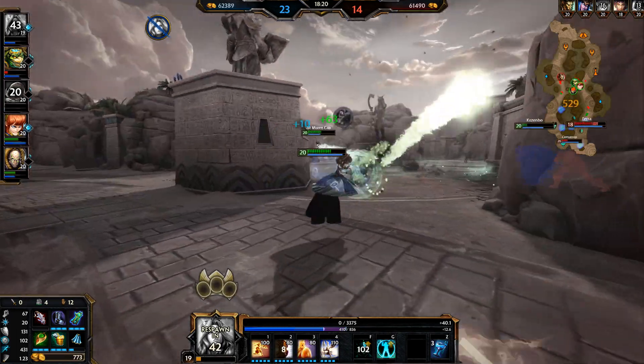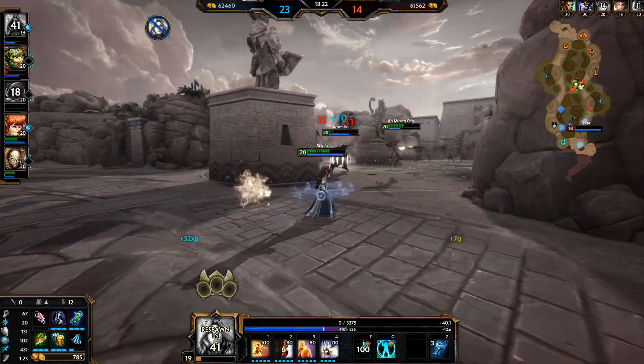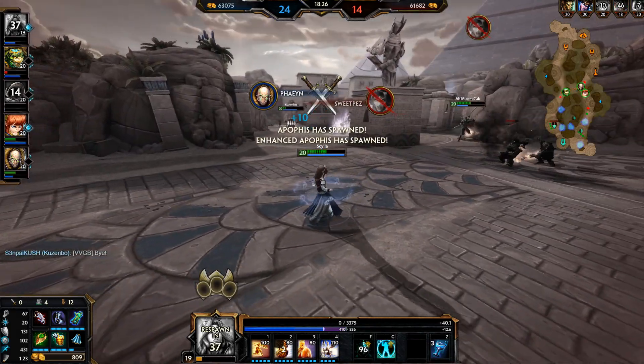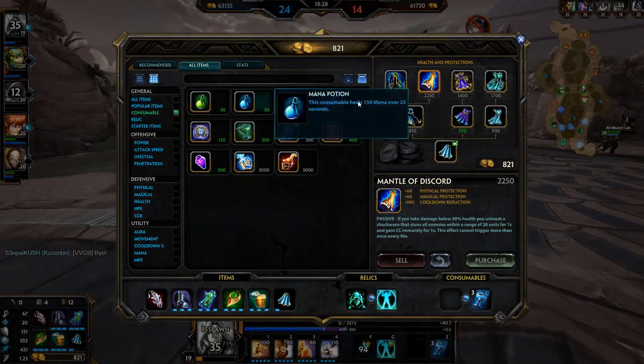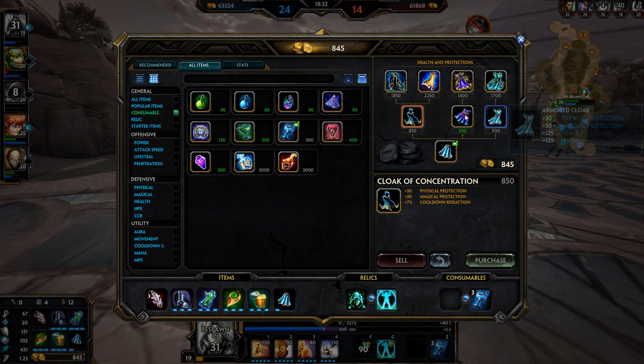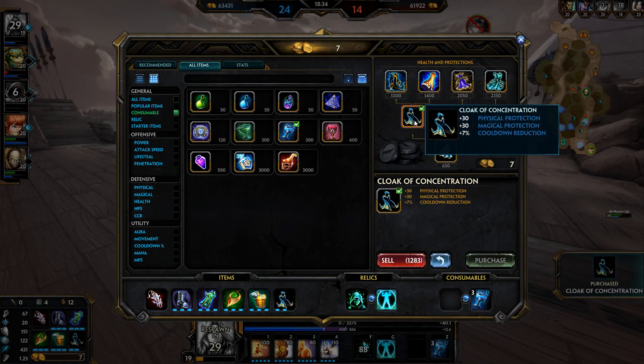Apophis is about to spawn — get out of there Kuzumbo! Amuzenkab got a kill though — nice, they got out of the range of Apophis in time. Good plays overall. We're going to get Cloak of Concentration for a little cooldown reduction, but mostly looking for Spirit Robe now.